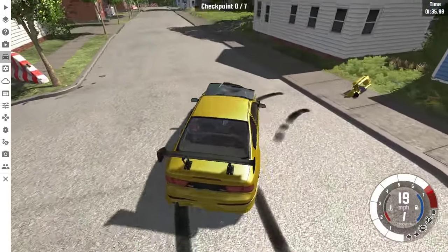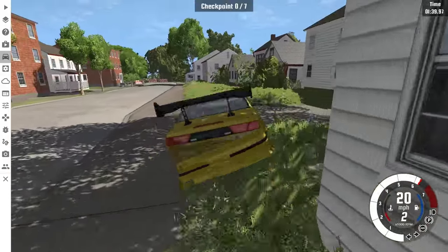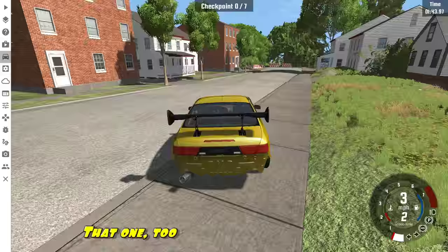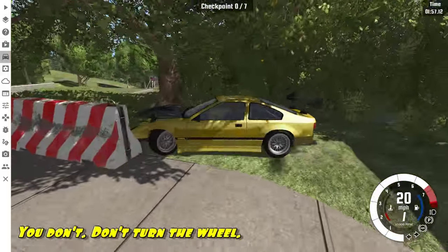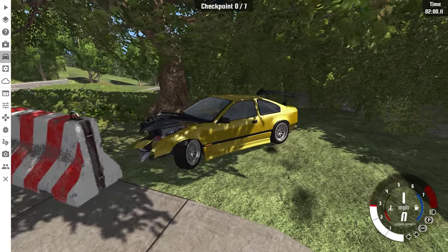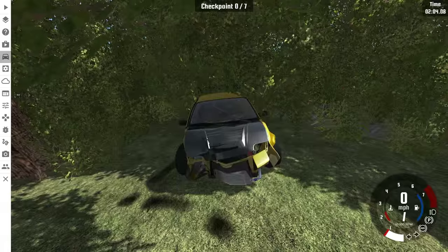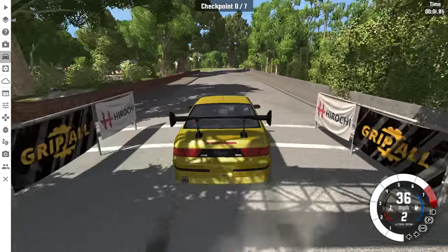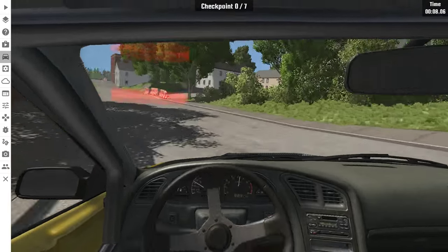You can keep that bumper as a souvenir. Jeez, which way do I turn the wheel to make it go straight? I think this car might be screwed. Wheels are pointing in opposite directions — that's not supposed to happen. Okay, one more try. And we're off. Maybe I'll do the in-car view. This is a little more what I'm used to. Just a little bit of gas makes the rear end slide out.